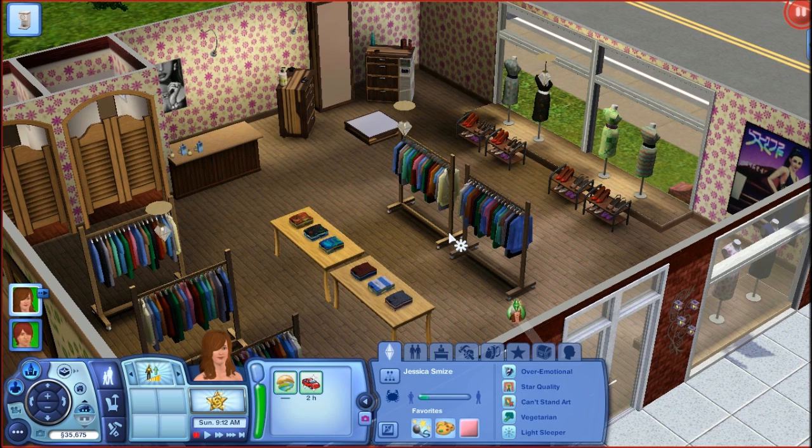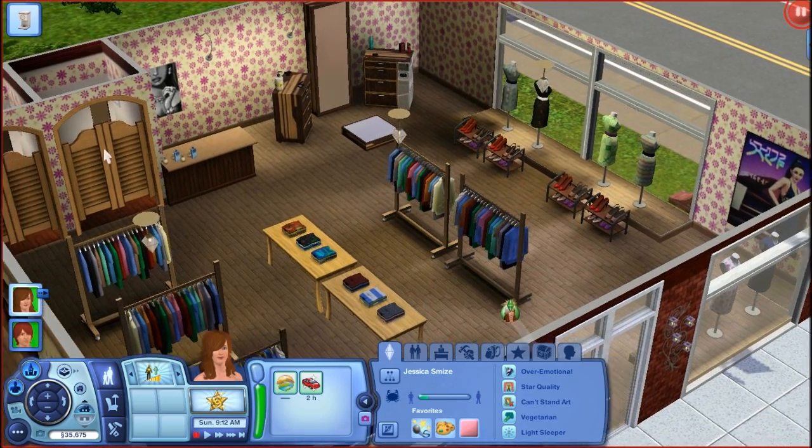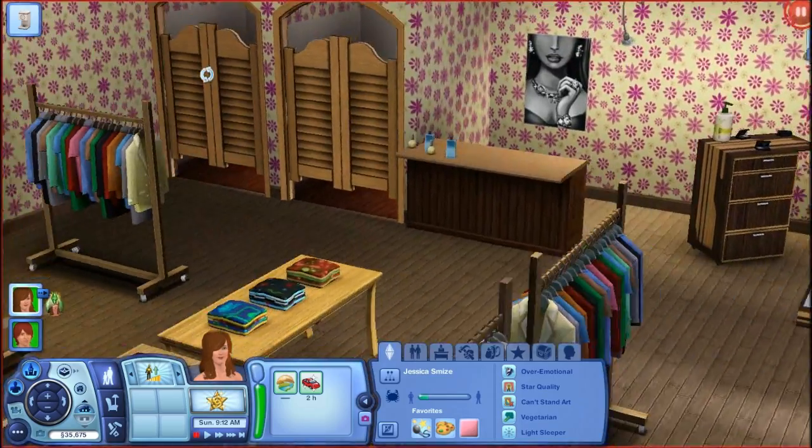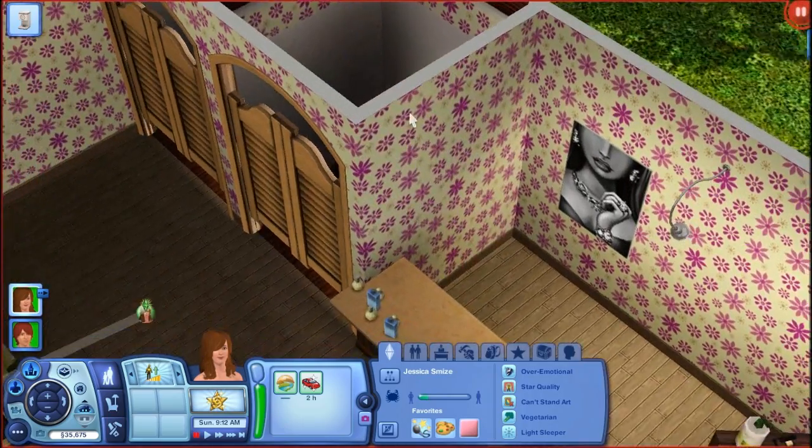For my Create-A-Lot contest, when I say it has to be functional — obviously you can't create a real clothing store in Sims 3 yet — but you can move around in the store and interact with all the interactable items. Your Sim can walk up to the stylist station and use it; nothing is blocking it. There are also dressing rooms over here with a little stool, a mirror, and a light. You have clothing racks, things to go in the window, shirts on tables, and perfumes at the counter.